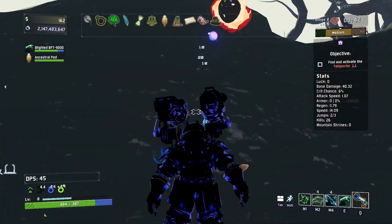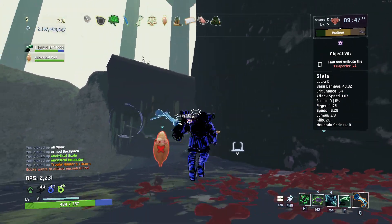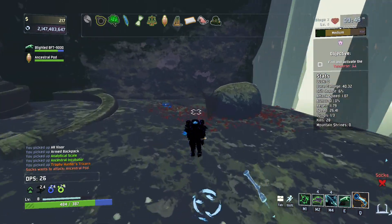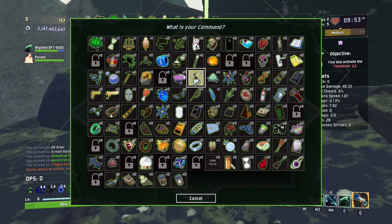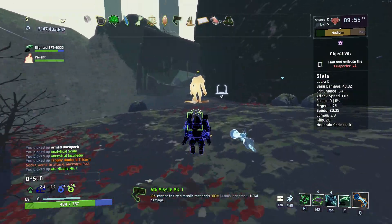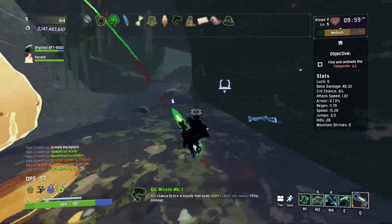Yeah, there's the egg — the Ancestral Pod. In the lore of Risk of Rain, it's so confusing, by the way. If you ever want to really confuse yourself, search up the lore of Risk of Rain. The basic lore is pretty simple though.